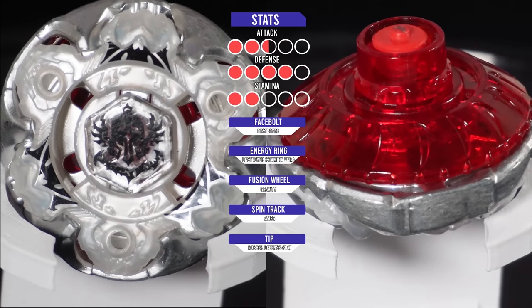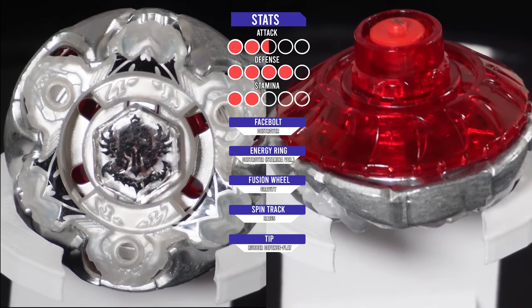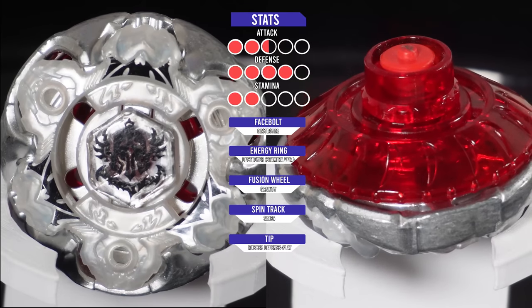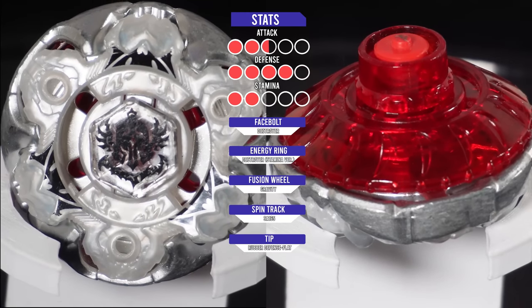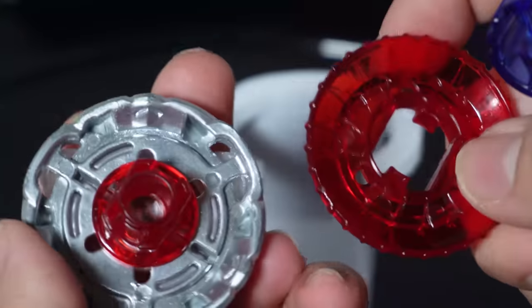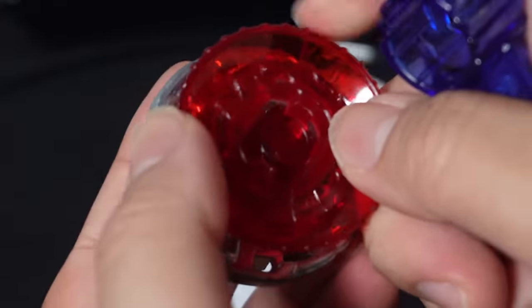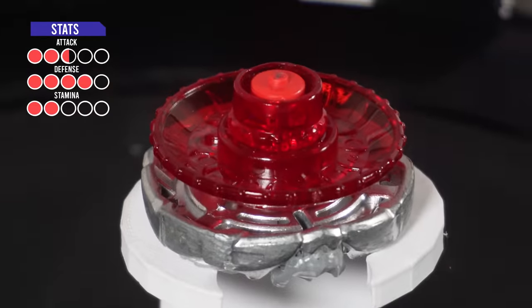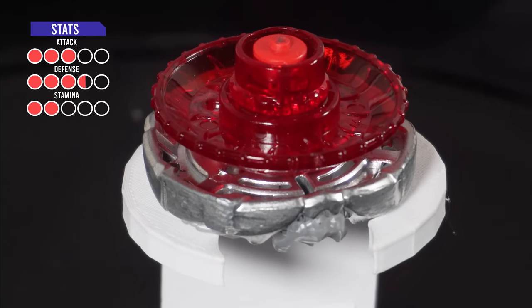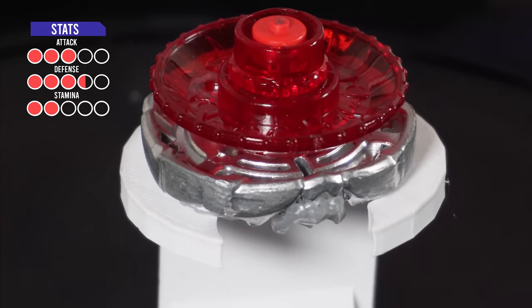Just to recap, the attack and stamina stat did decrease from the previous Gravity Destroyer, but the defense stat did increase tremendously. You're currently seeing it in defense mode. So now let's flip the disc on the SA-165 spin track to see how it would look in its attack or counter mode. With this, the attack stat has increased slightly while the defense stat has decreased slightly as well.